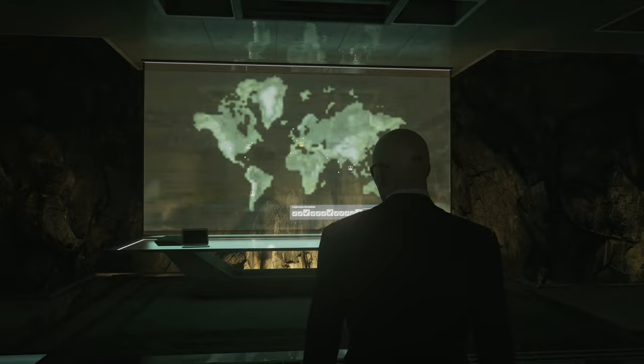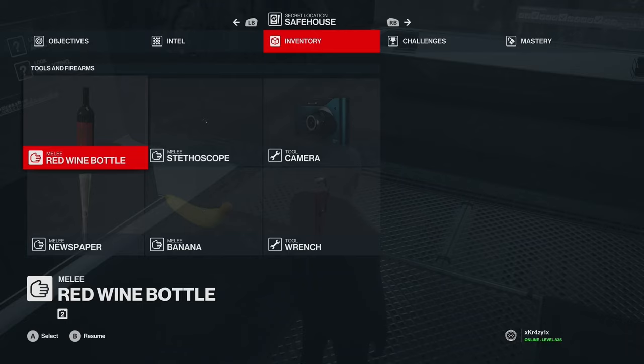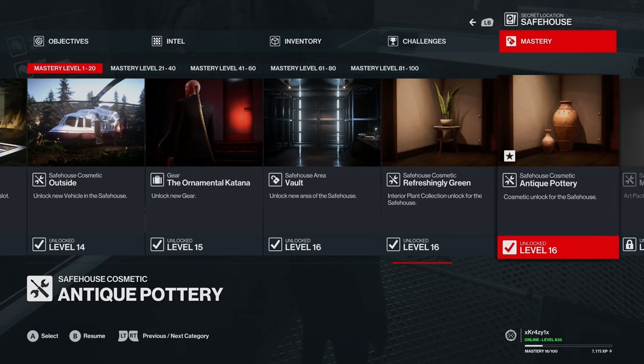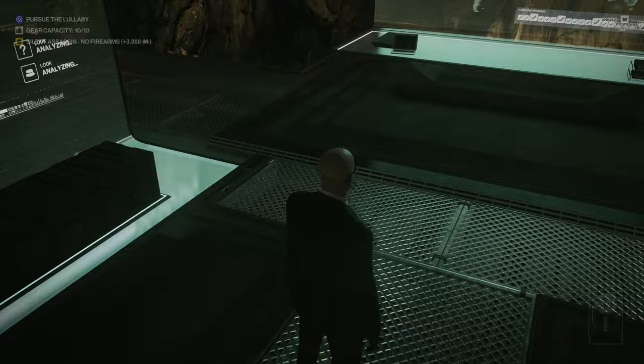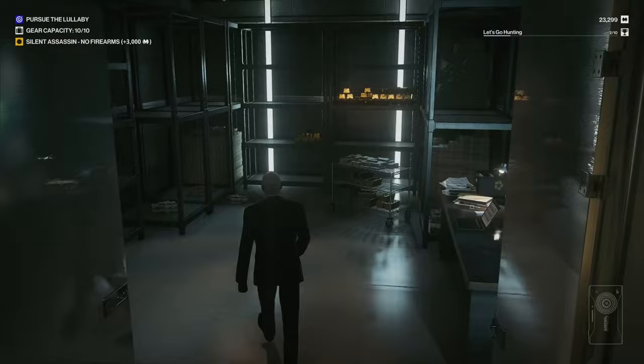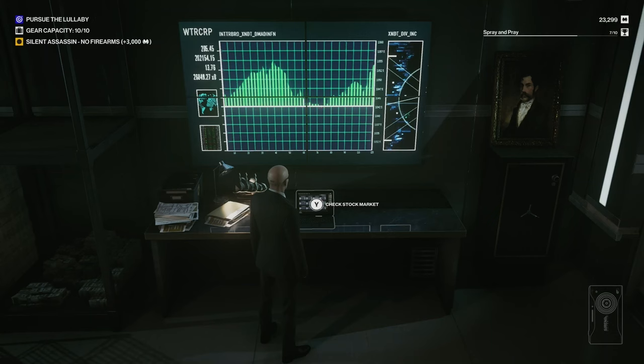Then it will be available again. This is the Freelancer Hideout. If you go to Mastery Level — I've just unlocked this myself not too long ago — Safehouse Area Vault. You need that unlocked. Once it's unlocked, you simply go through here, straight down to this double door at the end of the corridor. In here is the vault and a single laptop that says 'check stock market'.